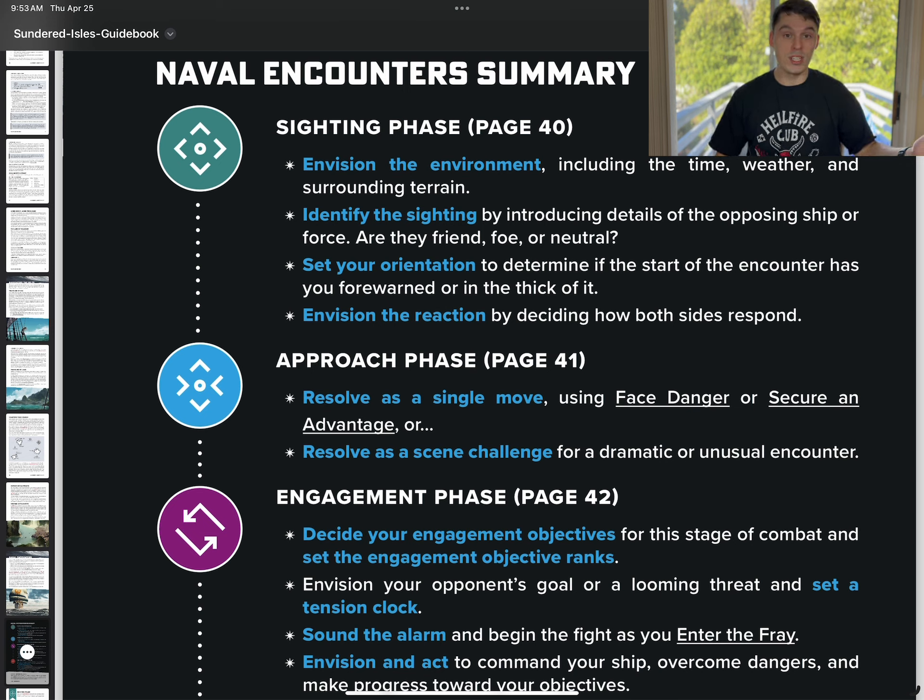Based on what you've seen in movies, this tracks 100%. The sighting phase — this is whenever you see a ship off in the distance. You're kind of letting everybody know: is this a friend or foe situation? So you're going to discuss the environment, identify the sighting, introduce details of the opposing ship — are they friend, foe, or neutral? Set your orientation. The start of the encounter has you forewarned or in the thick of it, and then envision the reaction by deciding how both sides respond.